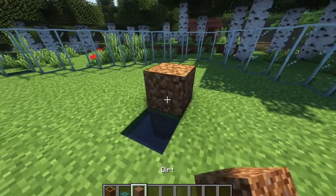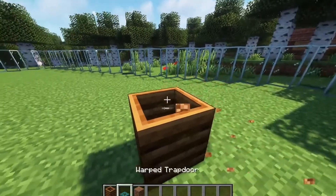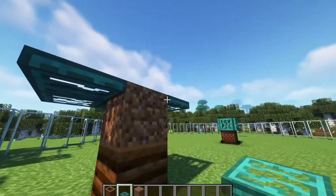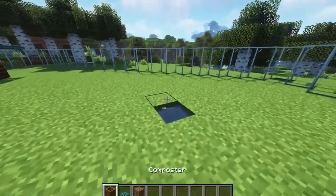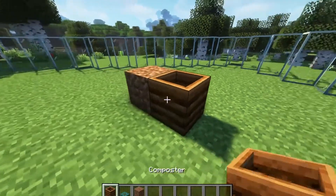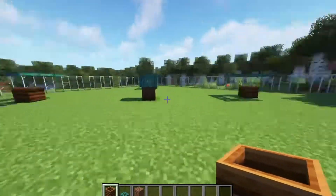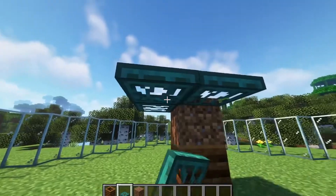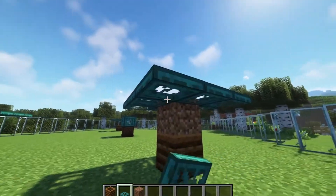Now let's place down the villager huts. You just need four composters and the rest of your trapdoors. These will prevent the villagers from using the composters, but allows them to remain as farmer villagers. To build one, place a composter above one of the four exposed water sources, place a temporary block above that, place trapdoors all around the temporary block, and then remove it.